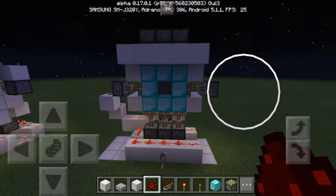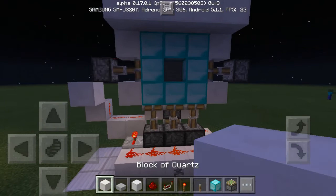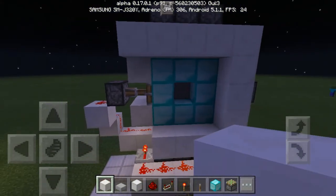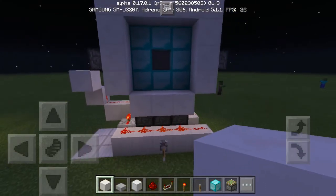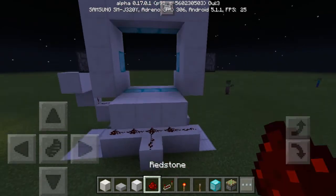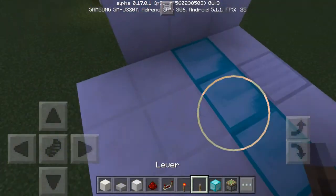And there you go, a fully working 3x3 vault door. It's not as fancy as it sounds, but still, it would be pretty awesome to have one of these in your world. And that's about it — a 3x3 piston vault door.